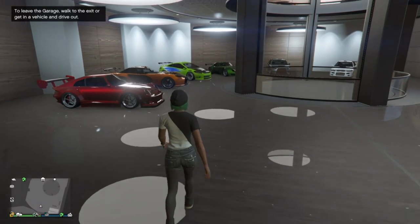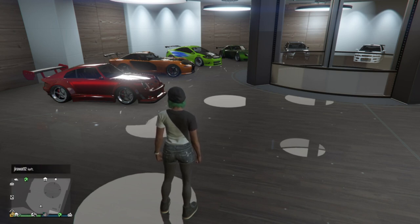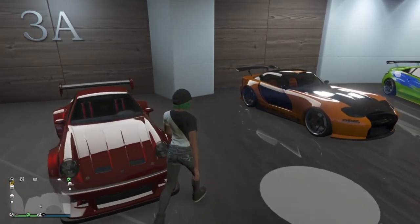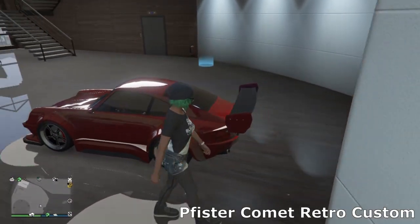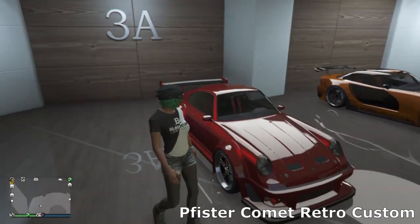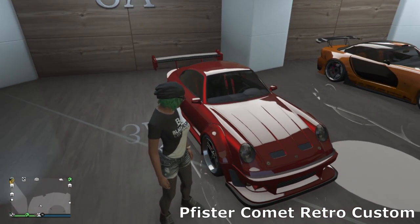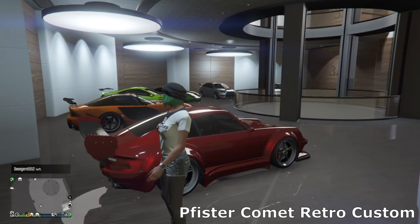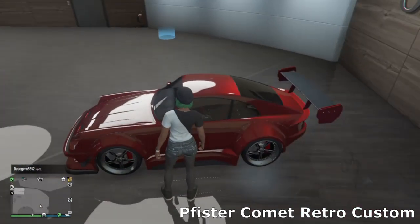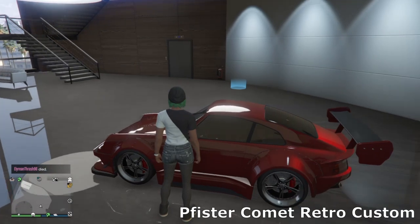Then we move on to Office Garage Number Three. As you can see from the cars on the bottom floor, this is sort of like a tuners, outlaws, Fast and Furious type street racing garage. We start off in this corner with the Comet Retro Custom. I went for a sort of touring car look with this — it's already kind of a race car vibe with the wide body, so I wanted to accentuate that. I've got a nice hood with two slits, the big wing on the back, a nice metallic red color, and some simple Benny's wheels.